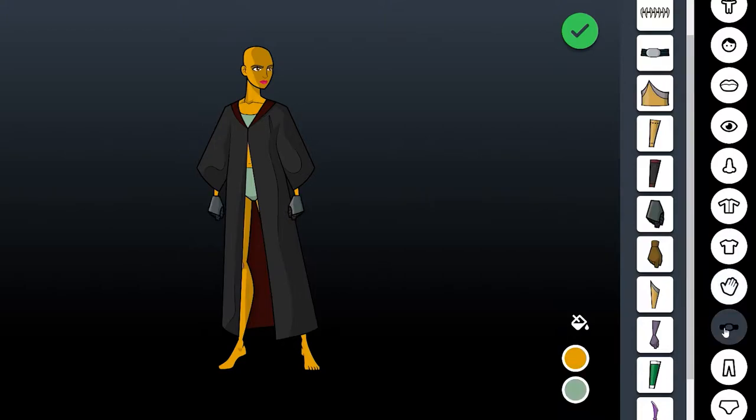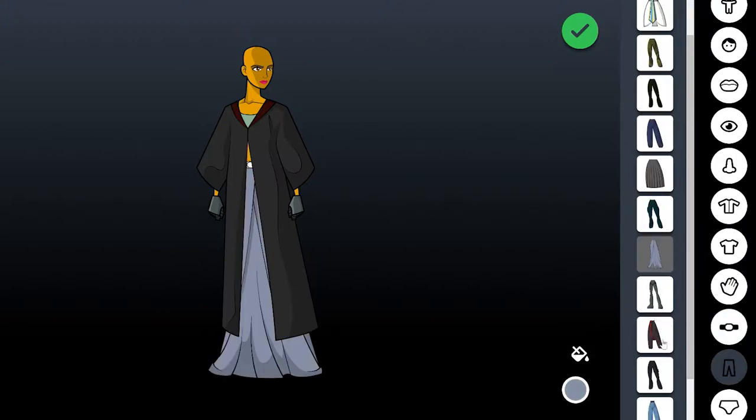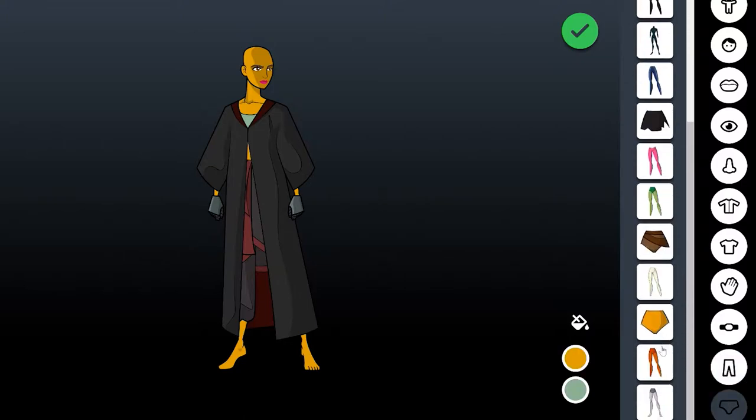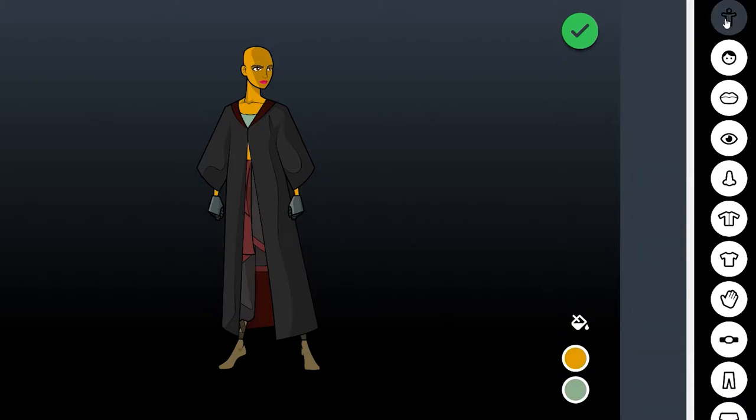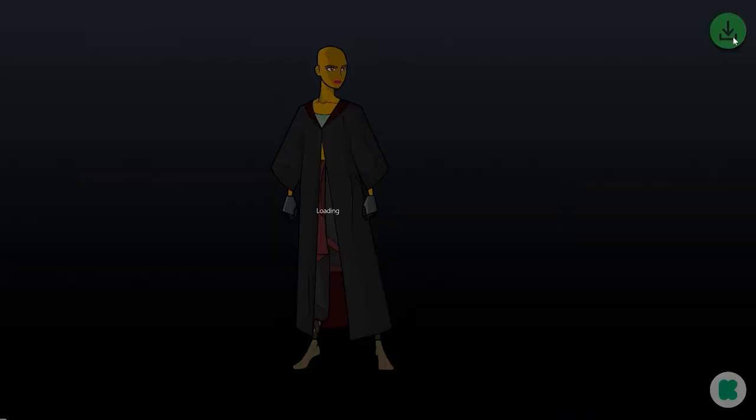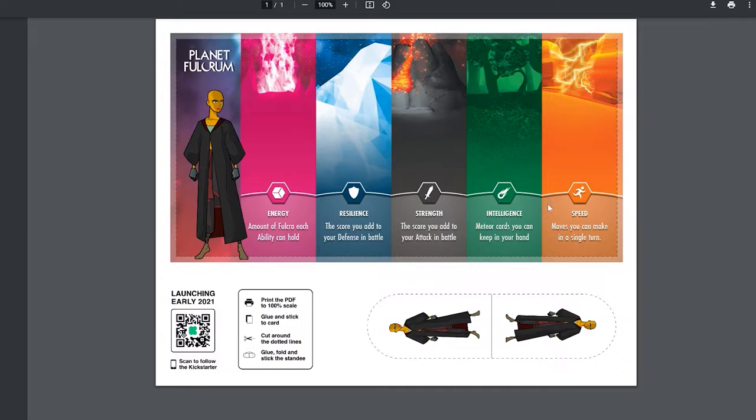I haven't seen a game that lets you create a character for it, but this one does a pretty good job. It has a bunch of different options, even down to bracers and belts, pants, a dress, or something more matrix style — a ton of options. You're able to make a character and print it out to play with in the game. It gives you a full printout for the character as a character board, a scan code for the Kickstarter coming out in early 2021, and a little character standee you can cut out as well.